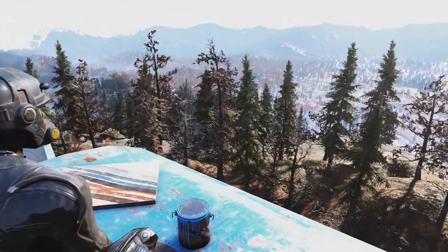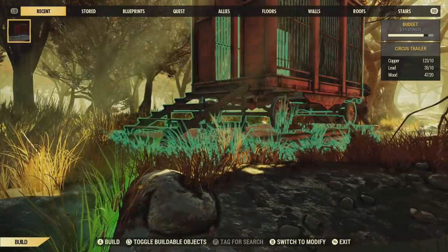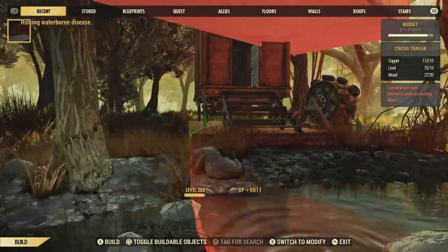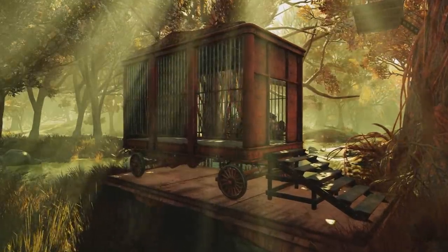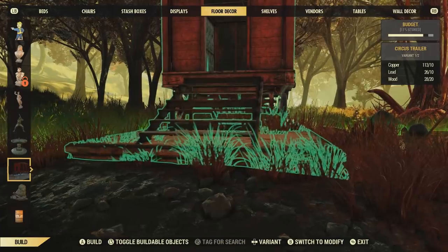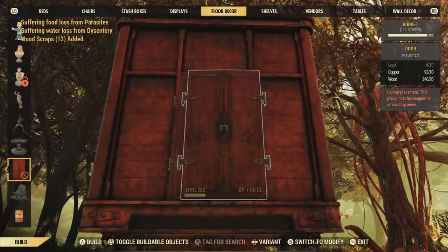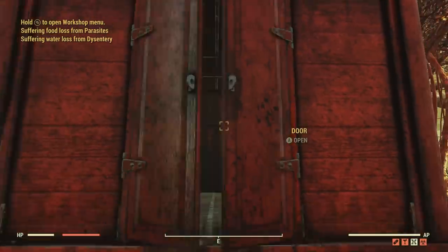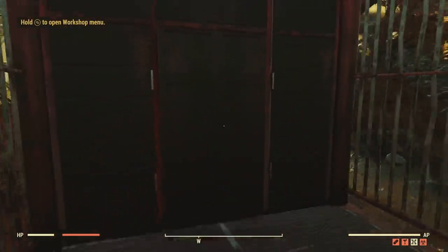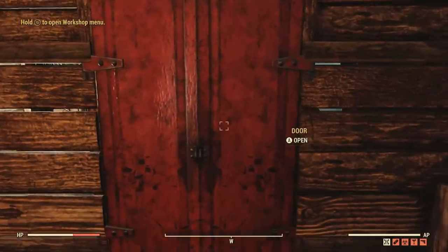Now let's get into the limited time camp plans we can get from this event, starting off with the Circus Cage trailer. This takes up a lot of camp budget — that is the downfall of this camp object. However, it looks pretty nice. My favorite thing about this Circus Cage trailer is actually the door you get with it. You can find it by going right in the camp category selection. It's a double-sided door you can place anywhere in your camp — not necessarily on the cage trailer itself. And it doesn't cost nearly as much budget as the Circus Cage trailer does.